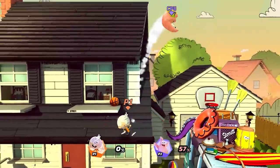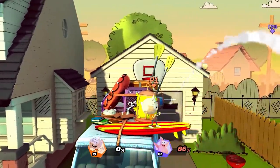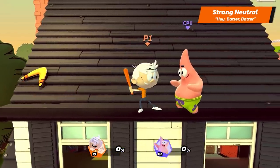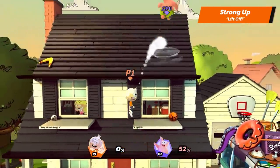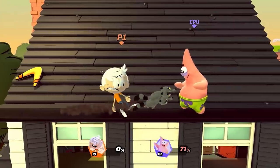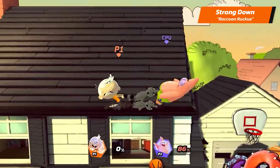Nothing manages to bring back suburban childhood memories quite like Lincoln's Strong Attacks. Lincoln's Strong Neutral is Heeey! Butter Butter! His Strong Up is Liftoff! And his Strong Down is Raccoon Ruckus — he moves forward a bit while dealing damage.